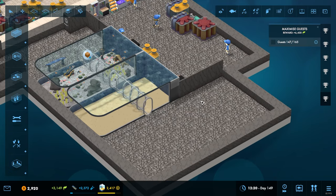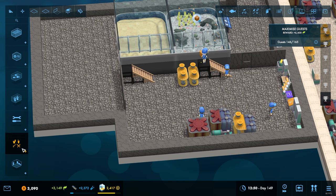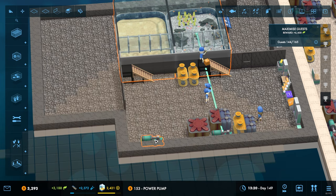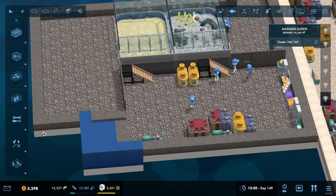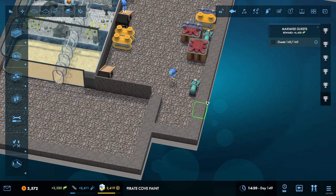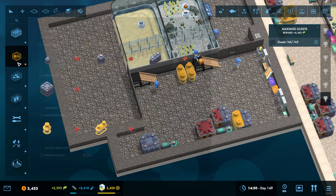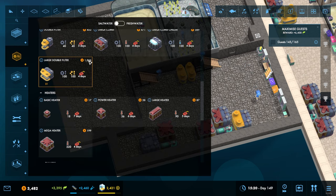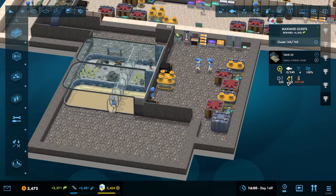Right, first of all I'm going to try and take a stab at having everything ready from a maintenance point of view. So I think a mega filter - have we got a mega heater? We do have a mega heater. One of those and a large double - we just barely have enough money, so that puts that at 320.